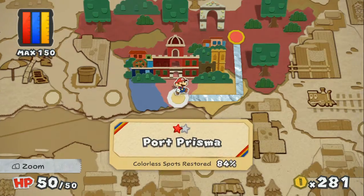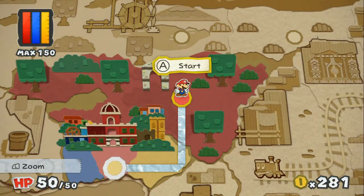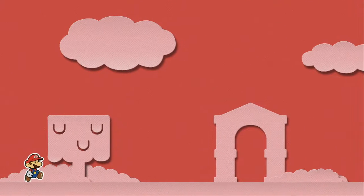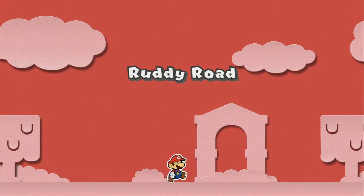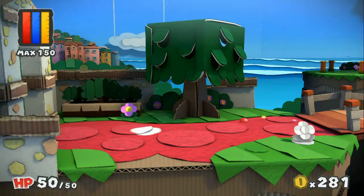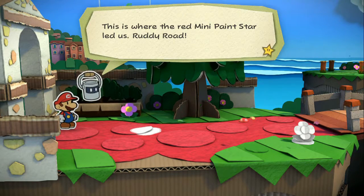84% has been completed, but I don't think there's anything else we can really do in Port Prisma because the bridge is out. Lots of happy trees. Ruddy Road, huh? Alright, this is where the red mini paint star led us — Ruddy Road.